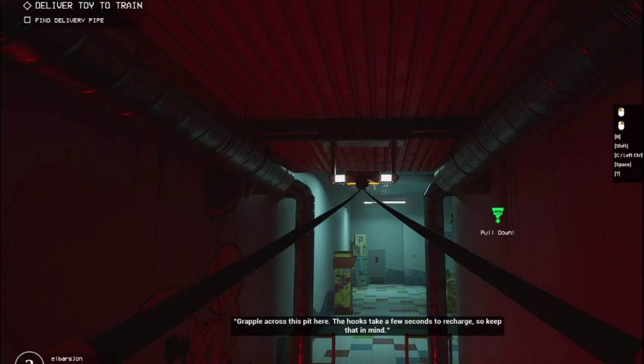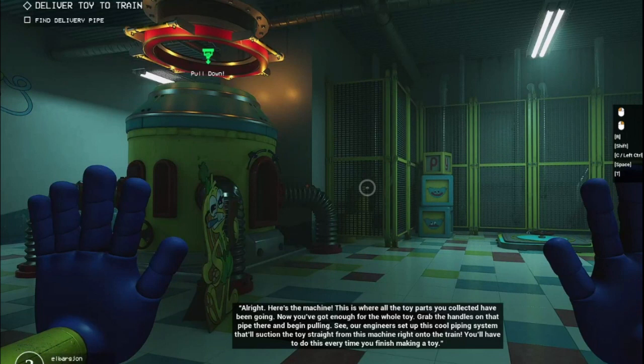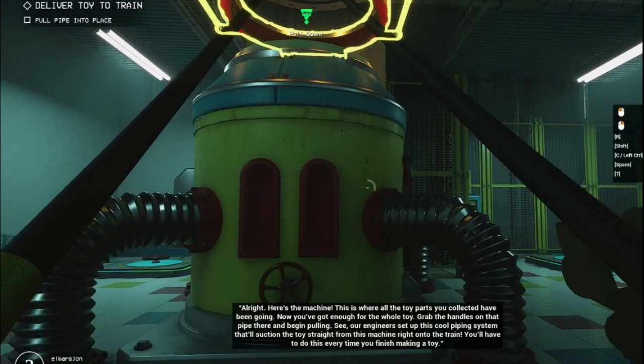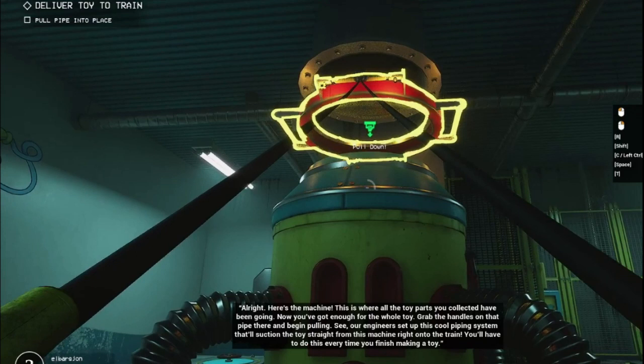All right. Here's the machine. This is where all the toy parts you've collected have been going. Now you've got enough for the whole toy. Grab the handles on that pipe there and begin pulling. Our engineers set up this cool piping system that'll suction the toy straight from this machine right onto the train. You'll have to do this every time you finish making a toy.